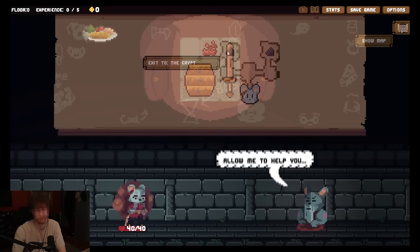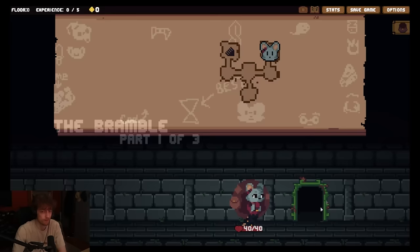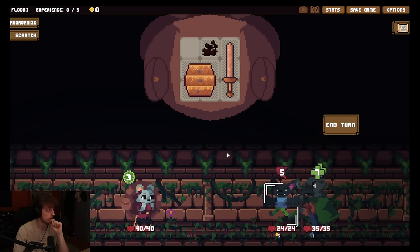Exit to the crypt. Exit to the bramble. Ooh, let's go to the bramble. What the fuck is that? The bramble part one of three. We start a fight. Okay. This is already pretty strong.